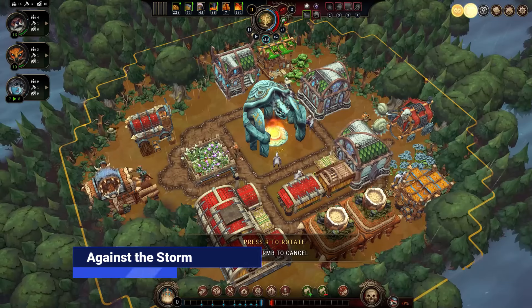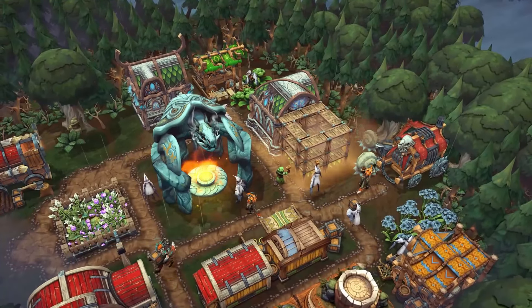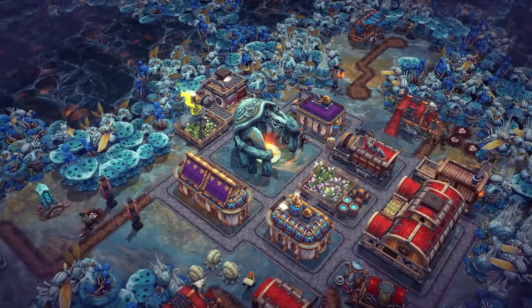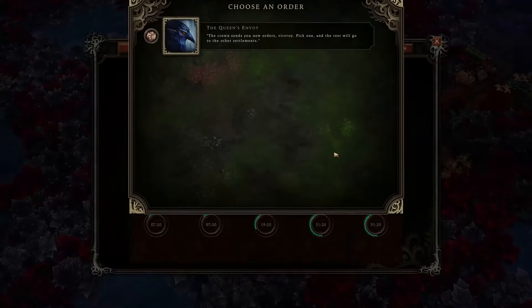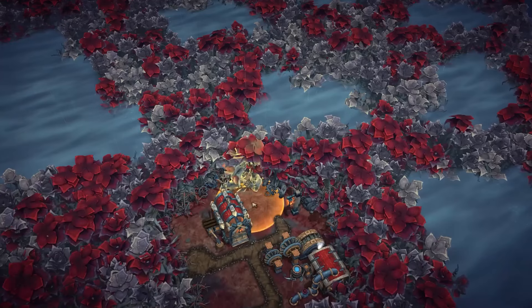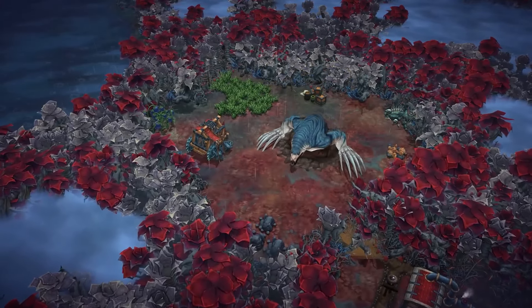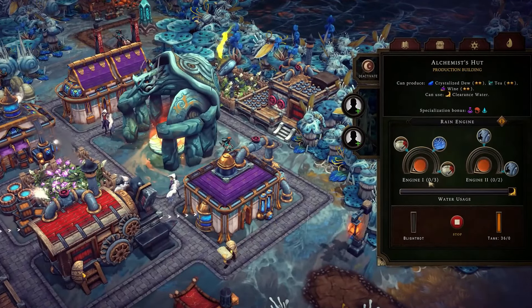Against the Storm challenges the traditional city-building concept by introducing an annual tempest that wipes away settlements. As the Queen's Viceroy, players navigate diverse challenges and opportunities to uncover mysterious seals and prolong the storm cycle. Balancing the Queen's grace and impatience, along with satisfying the unique desires of anthropomorphized animal races, adds depth to the gameplay.